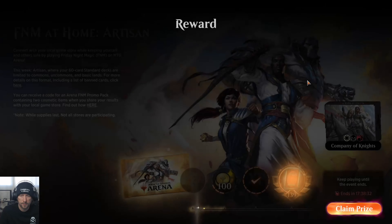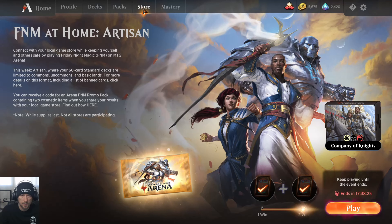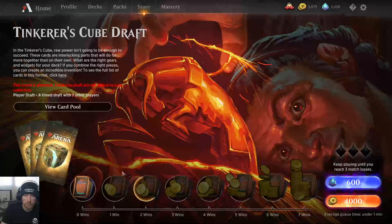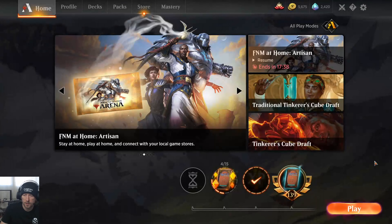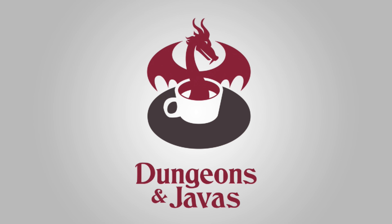Such a huge advantage going first. 20 gems — I'll take it. I think we'll call it a day for this video. I'm going to probably jump in and try this Tinkerer's Cube Draft here a little bit later, so we'll see how that goes — probably record that and post it as well. As a reminder, you can join our Discord channel and post the results of your Friday Night Magic event on Arena. When you do that, I will send you codes for free goodies on Arena — be it sleeves, additional alternate art cards, or some packs. Until next time, this is Claes with Dungeons & Jabas helping you stay up to level up. Take care.